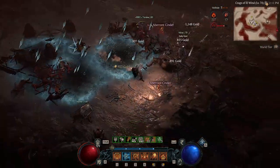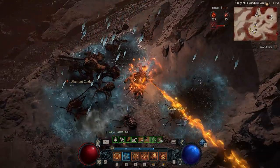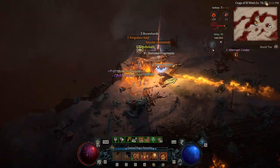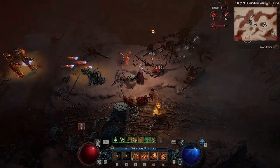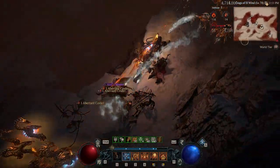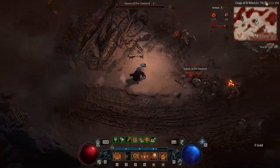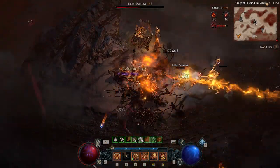Our murder bar is definitely getting up there. We've got 223 cinders so we're just going to go and open a couple of chests. The baneful heart that we just picked up — that's what you use to summon the blood maiden, so you need three of those. I'm not sure if chests are the only way to get them but that's the only place I've seen them drop. We're basically just opening these for the sake of doing the seasonal quests.